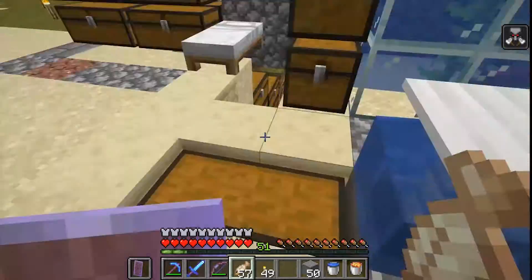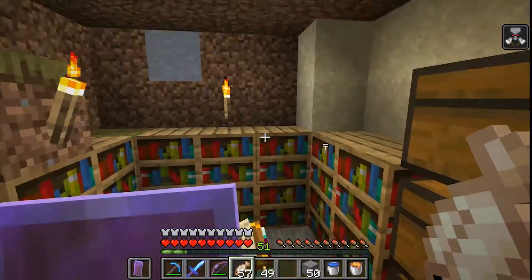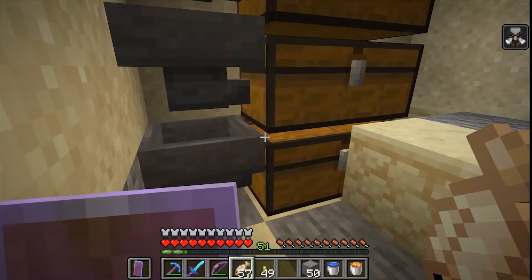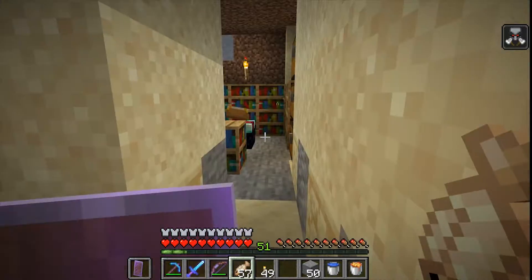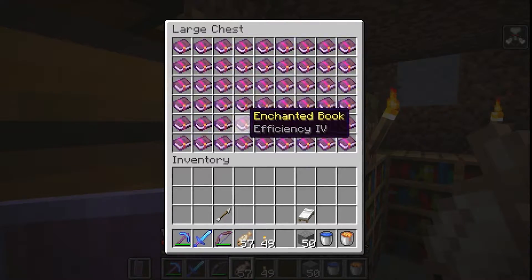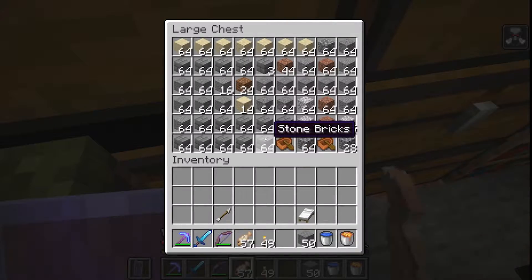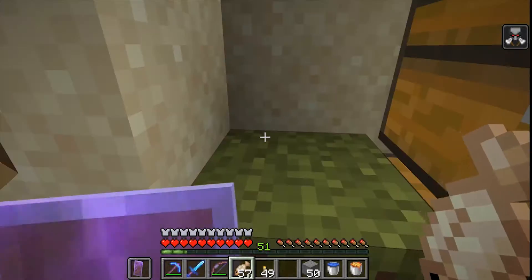I still have my AFK fish farm, my enchanting area with all the bookshelves, and an item storage system for the AFK fishing so I can leave it running overnight. There's also a lava pit over here to toss stuff I don't need. I've got loads of enchanting books, enchanted fishing rods, bows, and tons of building materials — you'll see why in a second.